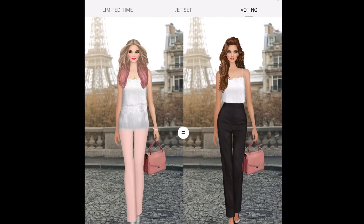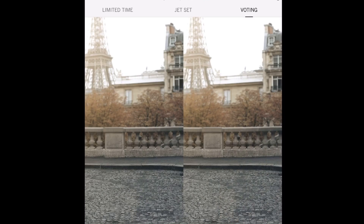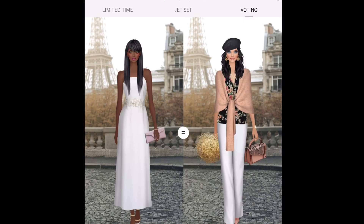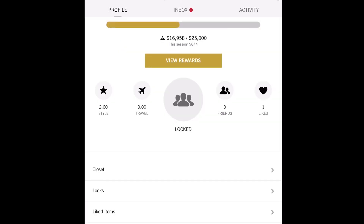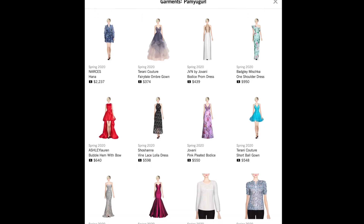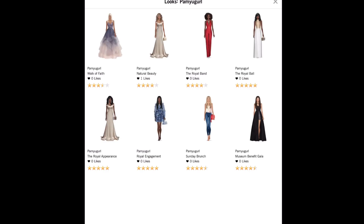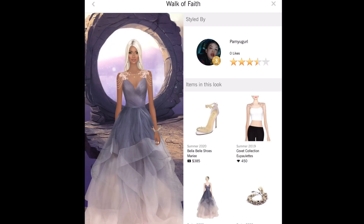There's a voting tab where you can vote and earn tickets. I'm just going to vote for a couple of looks I think are the best — as I click on each girl, a green 'you voted' will pop up. This theme is a look for when you're walking through Paris and trying to look fashionable. You can also check your mailbox for tickets and diamonds, and go through all of your closet — your looks and liked items. These are some of the things in my personal closet that I've purchased for different looks over time.